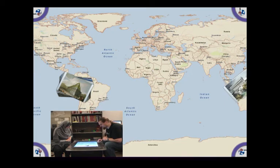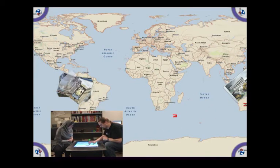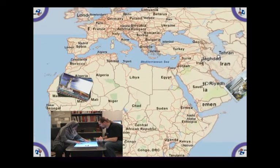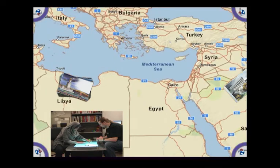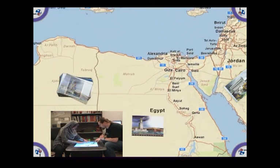Location cards can be removed from the pile and placed on the map in any order. To win the game, each location card must be correctly placed in its corresponding location on the map. Location cards that are correctly placed on the map will have a green border around them, indicating that the placement is correct.